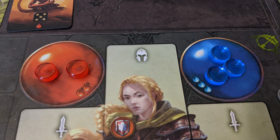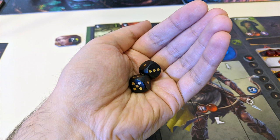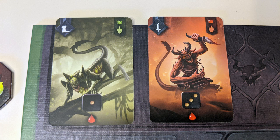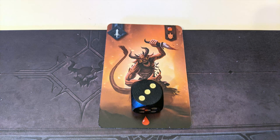After deciding whether or not to use potions, roll all of your dice and check the results. Each demon has one or more die icons printed on its card, showing a certain number face. In order to defeat a demon, you need to cover all of its die symbols up with dice of the matching numbers. So this demon would be defeated if you rolled a 3 and placed it on its card.